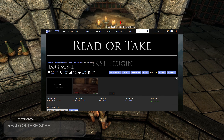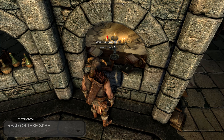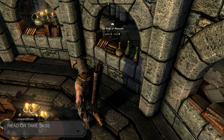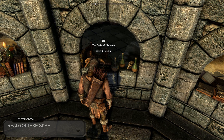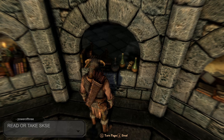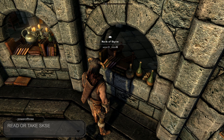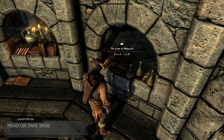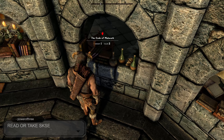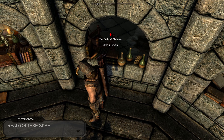And for our last mod we have Read or Take SKSE, created and uploaded by Power of Three. This mod allows you to read or take books. If you've already read a book, the next time you interact with it, it will be set to take instead of read. The mod also comes with an ini config file that allows you to set a hotkey to switch between take or read when interacting with books. If you use a controller like I do, I have found hotkey 256, which corresponds with the sprint button, is the best to use. But if you cannot use the hotkey due to other mods in your load order, within the ini file there are two URL links which will take you to a page giving you the corresponding numbers for each possible hotkey.